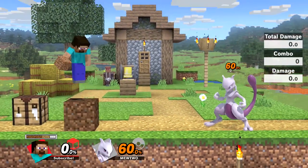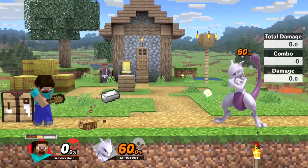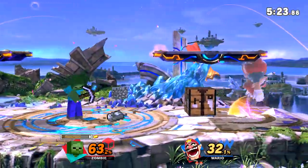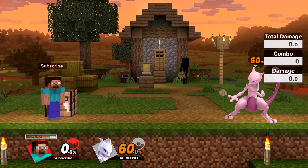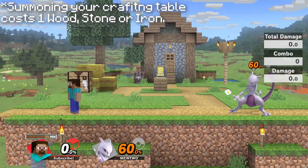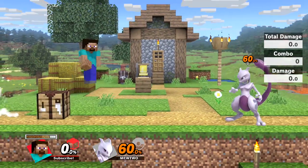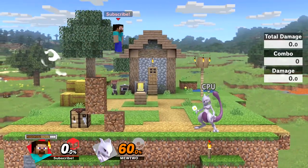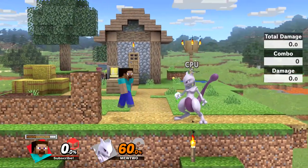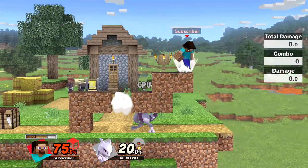Steve's neutral B has two different functions: to build and to mine. Steve will mine for resources when on the ground or on a platform. It's important to move while mining to maintain distance between you and your opponent to avoid being easily punished while getting resources. If you press shield and B at the same time, it will bring your crafting table to you — this can be done an unlimited amount of times and has no cooldown, even if it has been broken. Pressing B in midair allows you to build, and Steve will always place one block directly underneath him. You can continuously place blocks horizontally by holding B. You can also instantly transition from mining to building by jumping while still holding down the special move button.